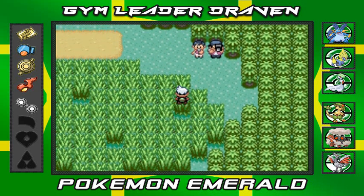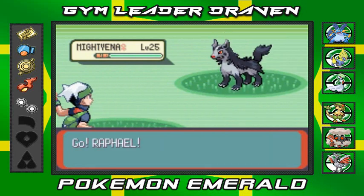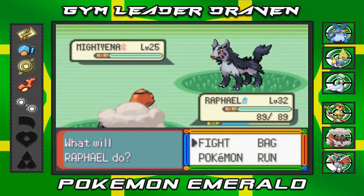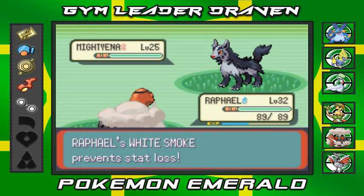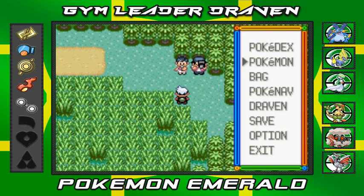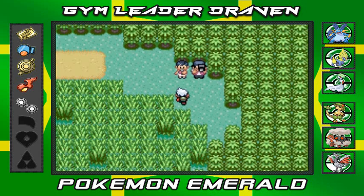There is an interesting Pokemon here that I want to capture but that's not it. Trying to escape but he's faster than us. The white smoke prevents those attacks. I'm going to switch it up with Shroomley - and look at that, our good old buddies the reporter team right here.